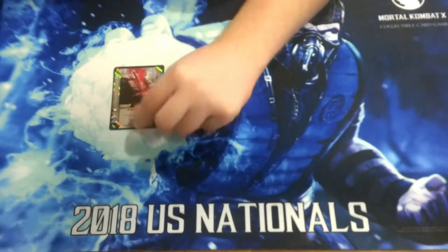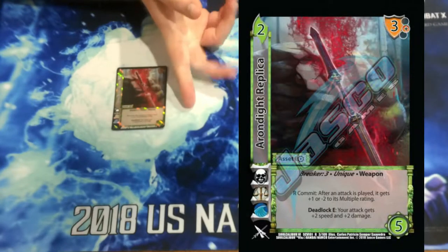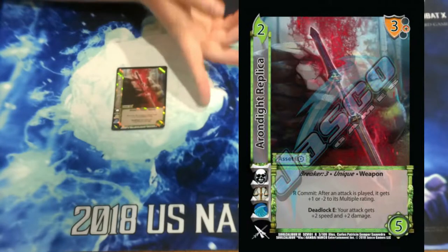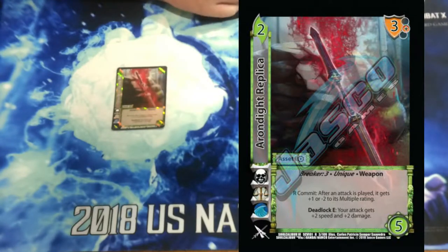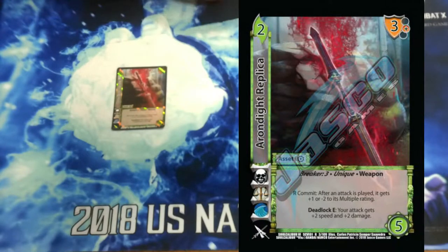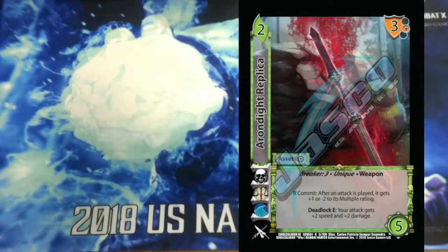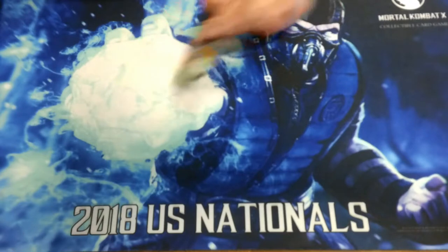And then we're just playing 2 assets. One is a Rondite Replica — we're using it for the 3 mid-block, breaker 3. We'd prefer not to play this card, but it does have a deadlock in hand, so it's really nice. Our opponent's in deadlock, we get plus 2 damage, plus 2 speed. And then its R is good — R commit: after an attack is played, I can get plus 1 or minus 2 to its multiple rating. But we're mainly here for the breaker 3 and the 3 mid-block. And then the last one we're playing is a Swordfish. Enhance: add this card to the momentum, add the current attack to its owner's momentum.